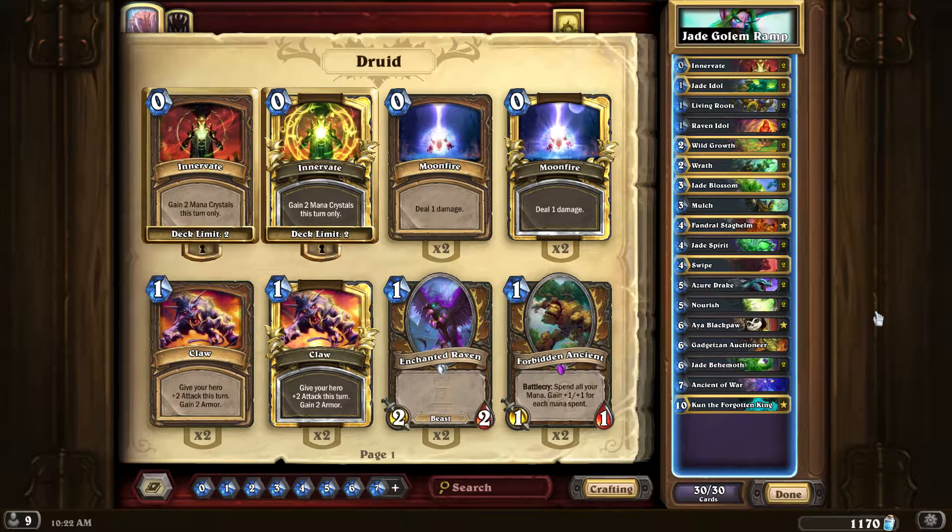Fandral is a must-keep. Jade Spirit is good — it's kind of flexible, especially in late game it could be really powerful. Two Swipes, two Azure Drakes, two Nourish. Black Pyra is an awesome card. I put Gadgetzan Auctioneer in for card draw — he's been working well because sometimes you have nothing, then you get him with spells in hand and you can just go crazy.